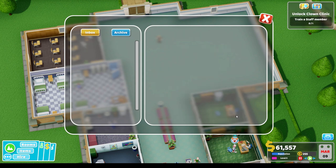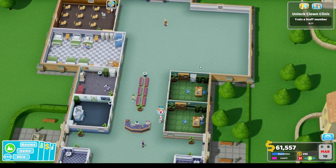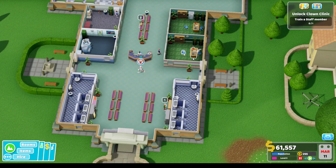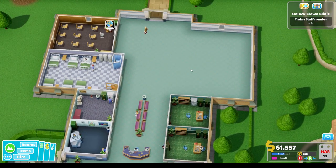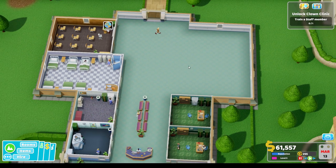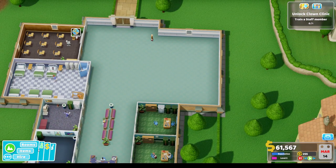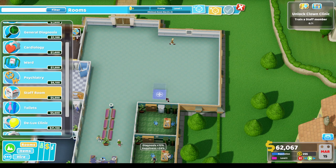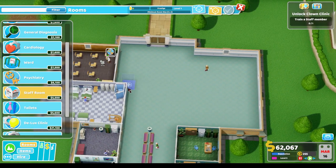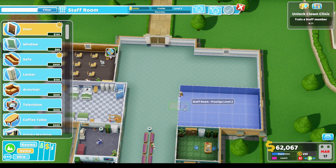We need to start making money because we're burning through it pretty quickly. If we go to rooms, we definitely need a staff room. I'm tempted to replicate what we've got with the ward for the staff room.